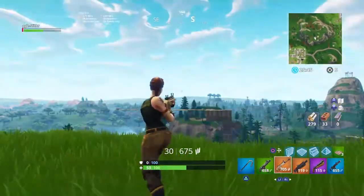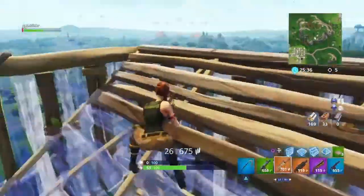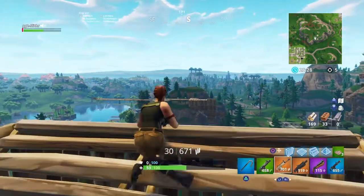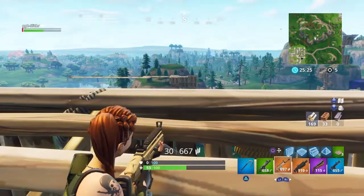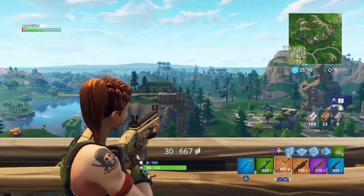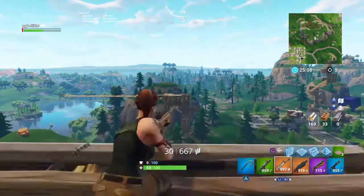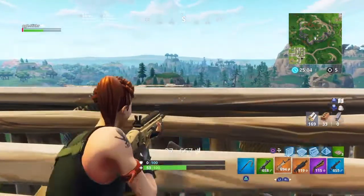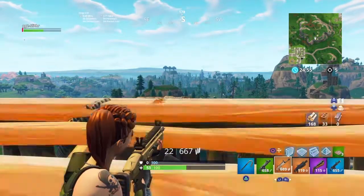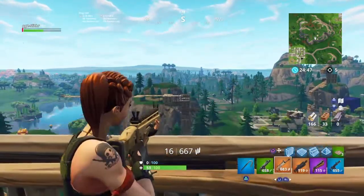Say there's somebody over there shooting at you — you build a base first. Then what you want to do is use the camera to point it at the person. Once you get your aim lined up, you line up your crosshairs on him. Say he's on that corner — you line up your crosshairs right there on the corner. That's how I do it.